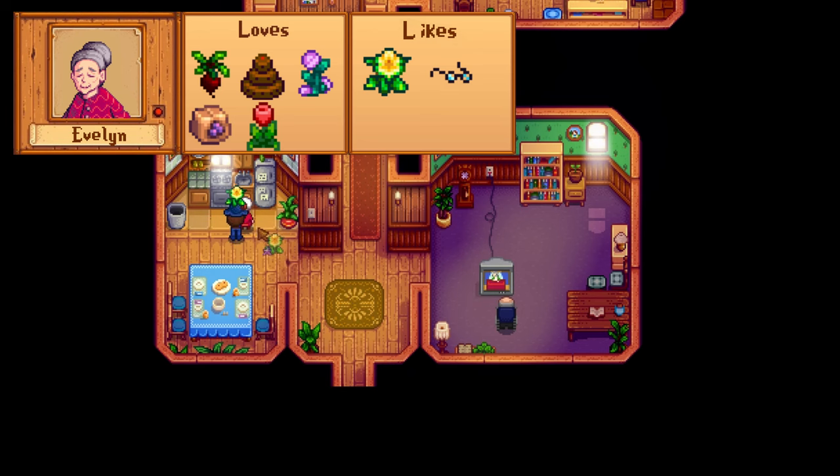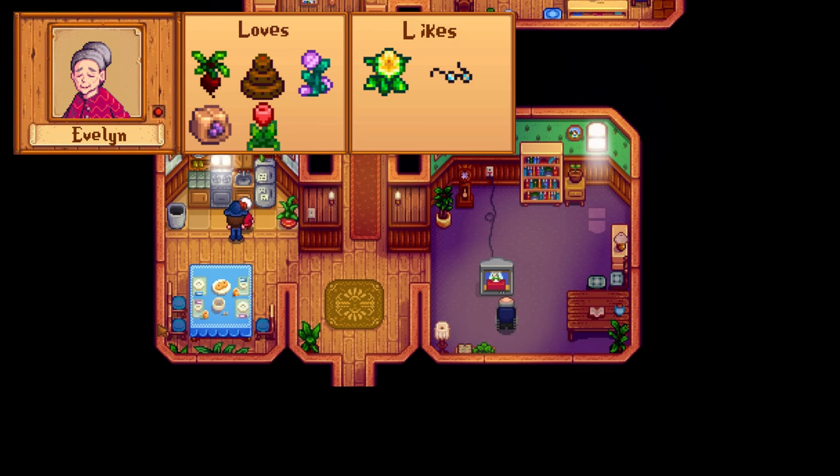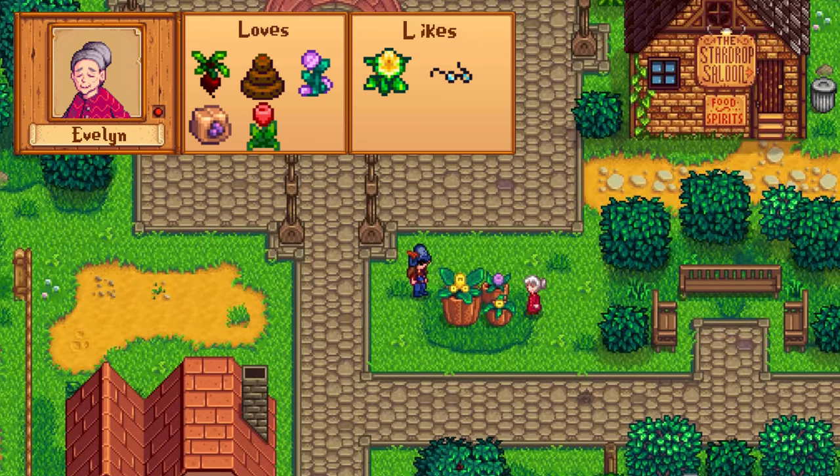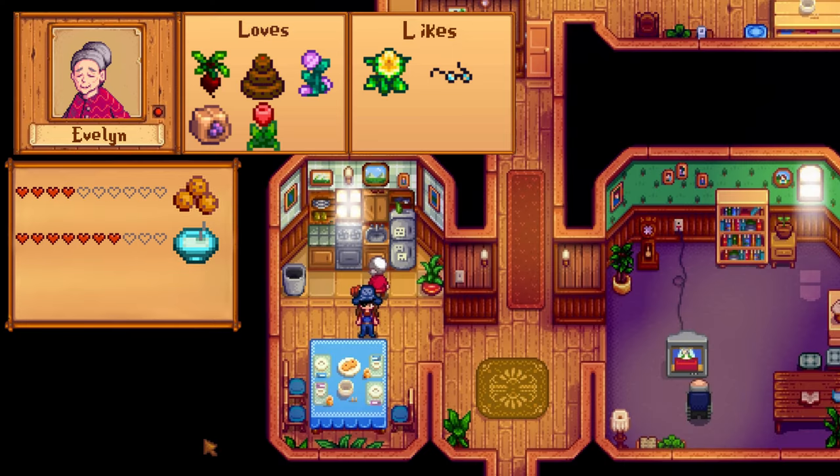Evelyn loves beets, chocolate cake, diamonds, fairy roses, and even raisins, which can be made by putting five grapes into a dehydrator. Your easiest option early on is the tulip, and she also likes daffodil and broken glasses. After 4 hearts you get a cutscene unlocking the cookie recipe, and after 7 hearts the rice pudding recipe. She'll occasionally send gifts like bread, chocolate cake, and cookies. Her birthday is on Winter 20th, and you can find her tending to flowers outside or in her house in the morning and afternoon.